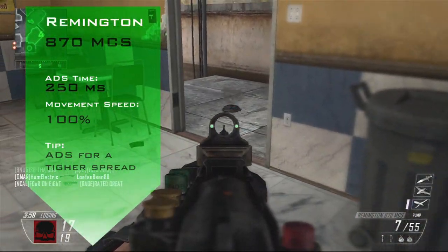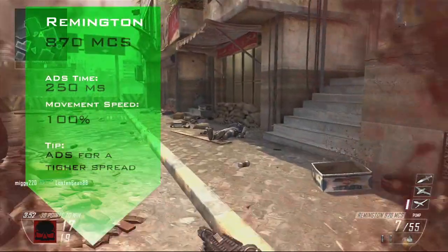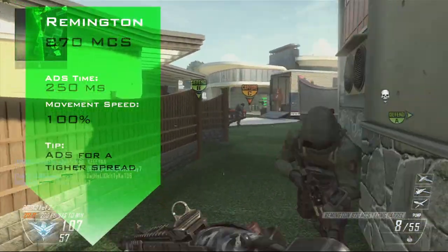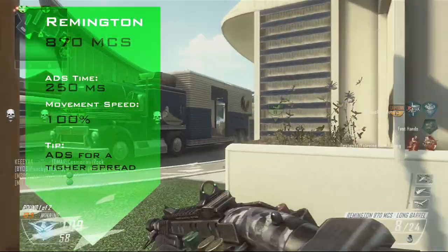The aim down sights time is about 250 milliseconds and with this shotgun, it is worth the time to do so. When aiming down sights, your spread of buckshot will tighten and give you a higher chance of a one-hit kill. And as with all shotguns, you will retain 100% of your movement speed with the R870 equipped.